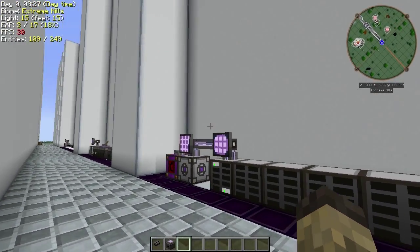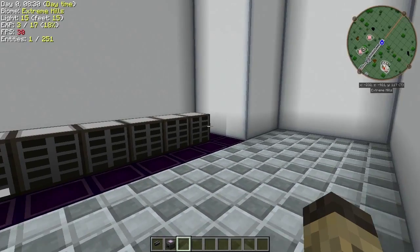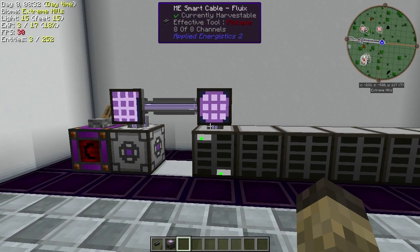That's pretty much all I have for you in this tutorial. That should get you up and running with basic ME systems pretty quickly. I'm going to go ahead and make another tutorial covering advanced ME systems using controllers, and then some more tutorials on the crafting system, which has changed a lot — it's no longer just one big ME block.